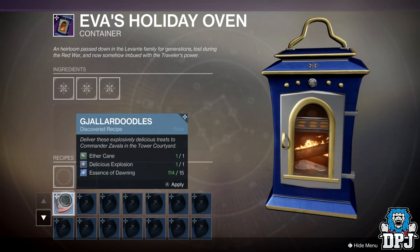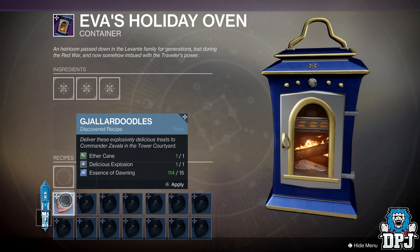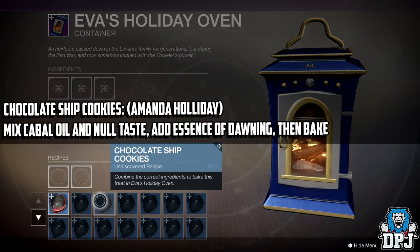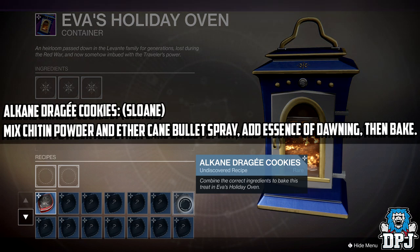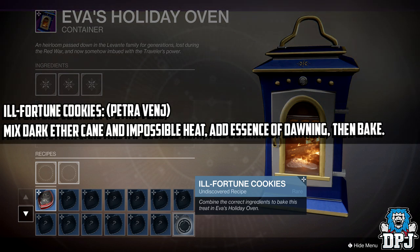Next is the Gjallardoodles for Zavala, which you've probably already done — mix Aether Cane and Delicious Explosion, add Essence of Dawning, then bake. Next is the Chocolate Ship Cookies for Amanda Holliday — mix Cabal Oil and Null Taste, add Essence of Dawning, then bake. Next is the Alkane Dragée Cookies for Sloane — mix Chitin Powder and Bullet Spray, add Essence of Dawning, then bake. Next is the Ill Fortune Cookies for Petra's Vengeance — mix Dark Aether Cane and Impossible Heat, add Essence of Dawning, then bake.